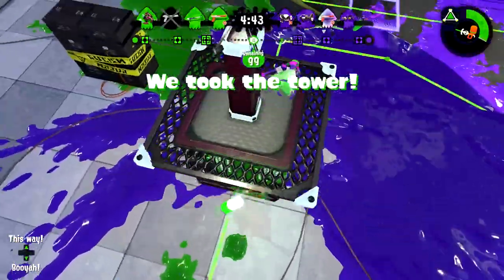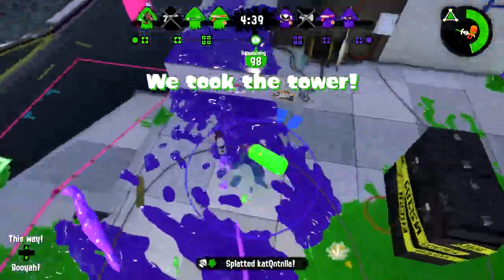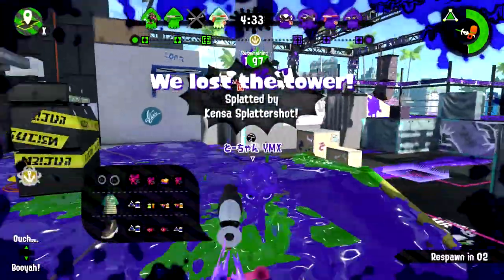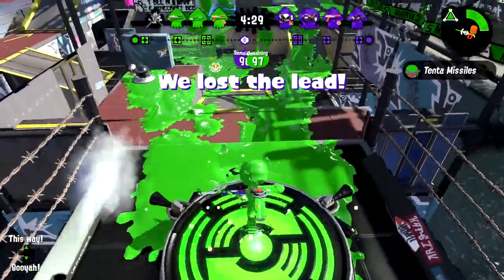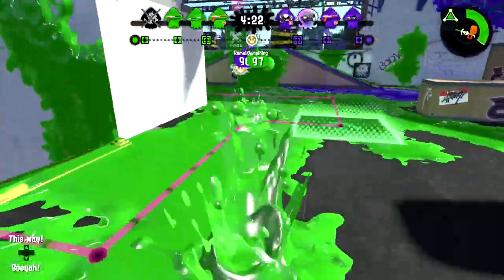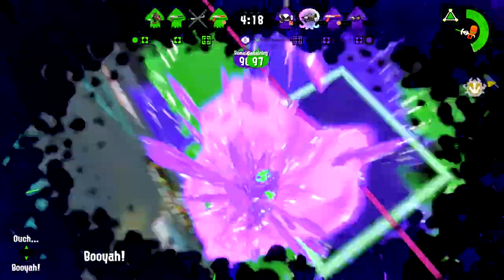However, the E-liter does serve as an excellent counter. Just got that fella. I'm playing the Splat Charger, and I just died. He outranges me just a bit. So his extra range — or her range, because I would never assume Inkling genders — will have the advantage, which I am not a fan of. Did you have to use Tenta Missiles right then?